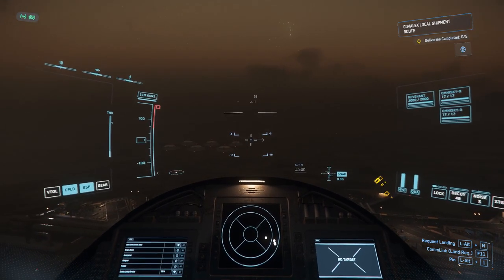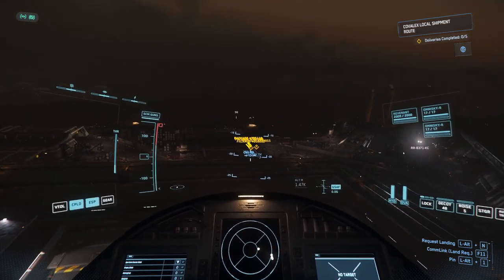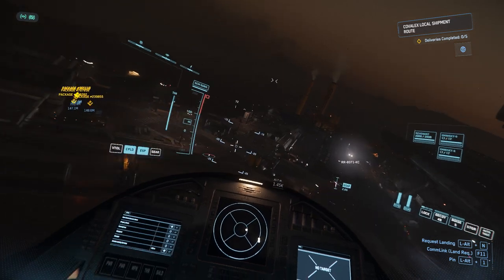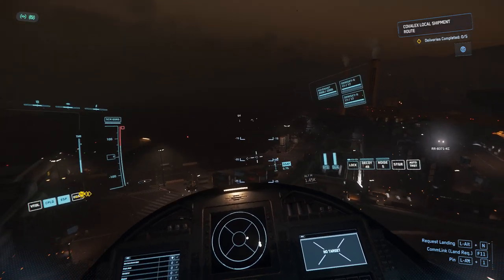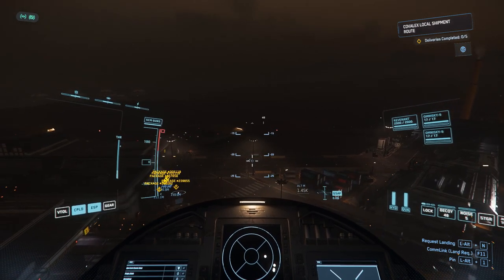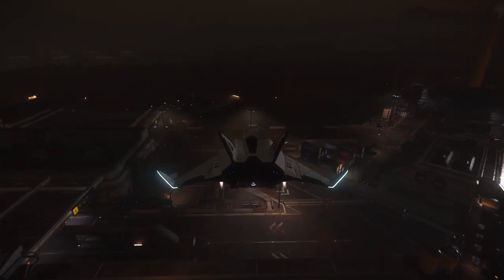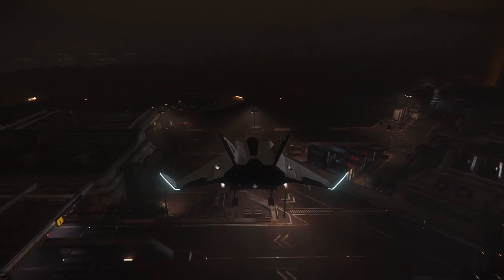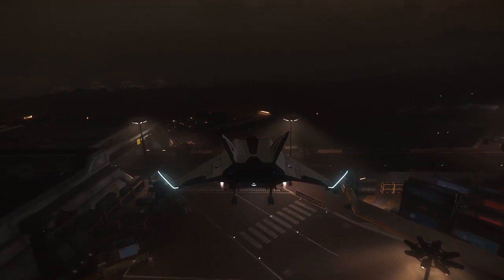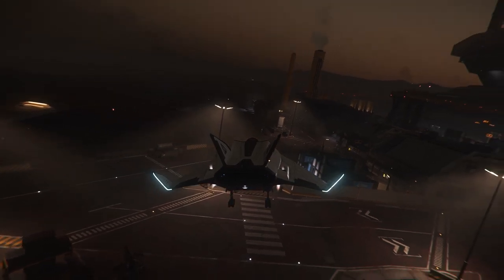It's over there. It's actually not inside the distribution center — they just left it outside for us to go and pick it up. I'm going to, if I don't crash into anything, see if I can land this thing here and not get a crime stat or trespassing or any of that. I've got the landing gear down. This is either gonna be epically good or epically shit.